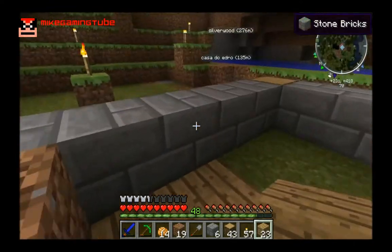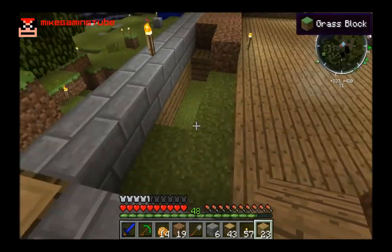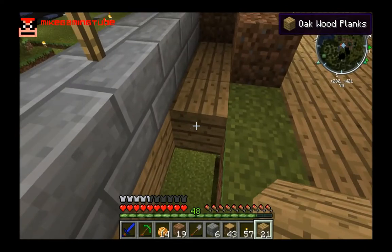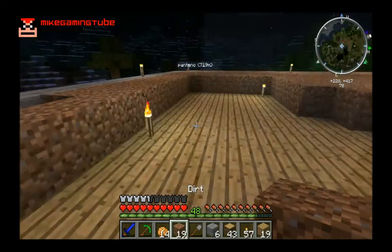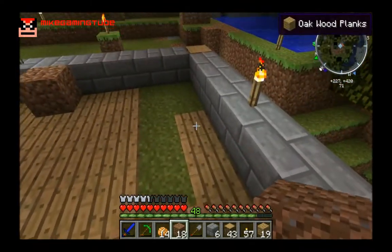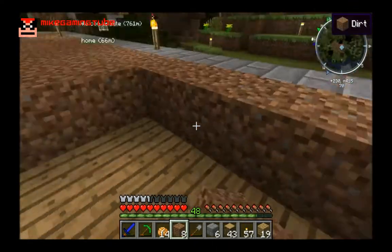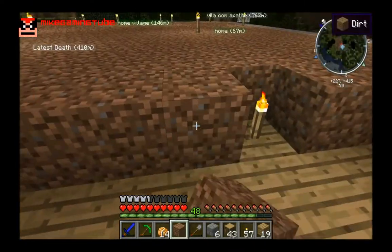What I did was I connected this to the grass outside, and I let the grass grow until here. Now I'm going to wait for the grass to cover all of it. And then I will be able to plant flowers and all kinds of stuff that I will need for the bees, because without flowers the bees won't work.